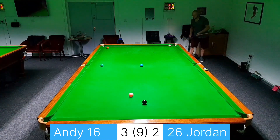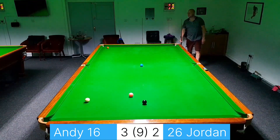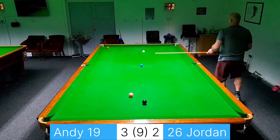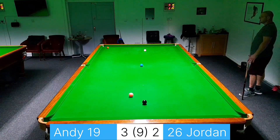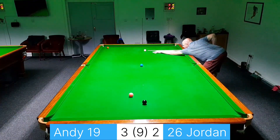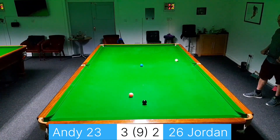This green does cut — shouldn't be a chance of the in-off — so I'll just make sure I pot it and hopefully the white's going to go somewhere up for the brown. A relatively nice angle on this brown to come back down for the blue — just make sure I pot the brown and stay high on the blue. I don't want to be going low on this. That's good.